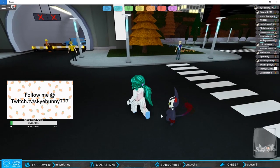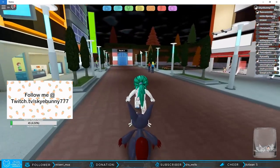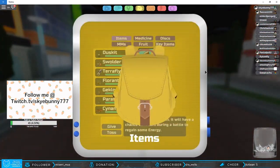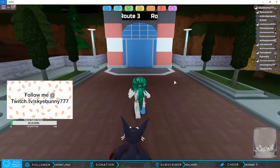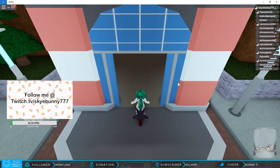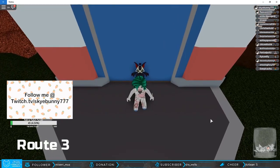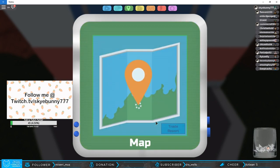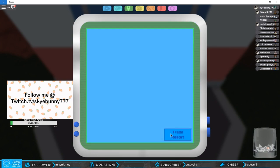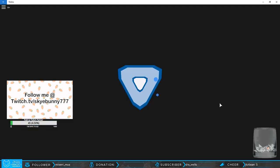All right guys, I guess I'm gonna grind for a little bit while waiting for people to come in. Kabunga! Oh hi Mr. Doggo, hey Doggo. Do you want to go ahead and get your item from me? Do you want to get your dust kit? Yeah, go ahead and go to the trade resort — meet me at the trade resort and then I'll give it to you.